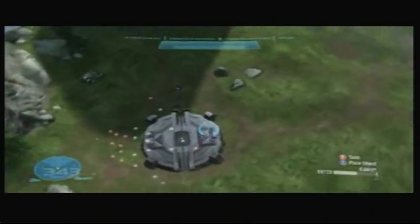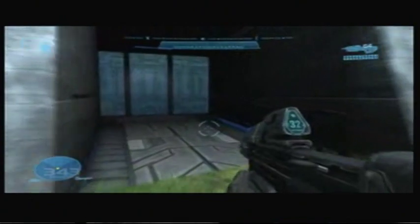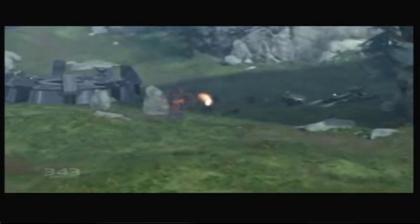First up to bat is Hemorrhage — one part Blood Gulch and one part Coagulation, but all parts awesome. This map combines the base structures of Halo 1, the terrain layout of Halo 2, and Reach's robust sandbox for some truly insane large-scale combat.